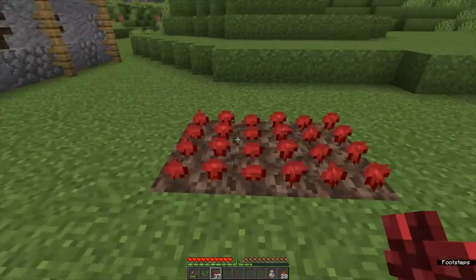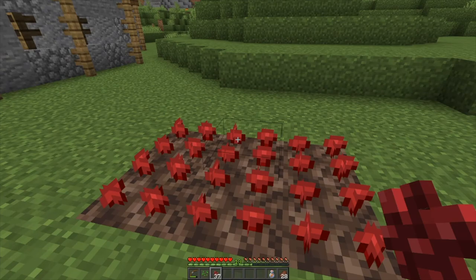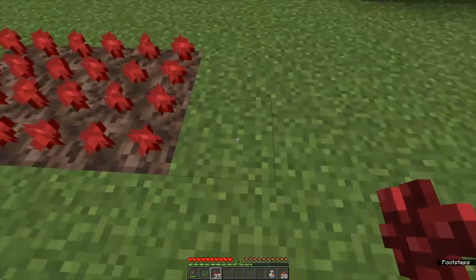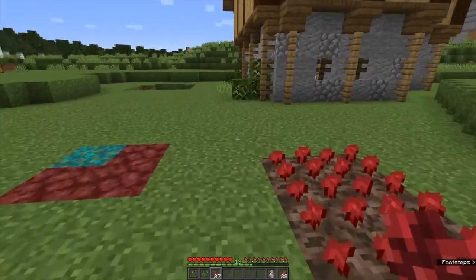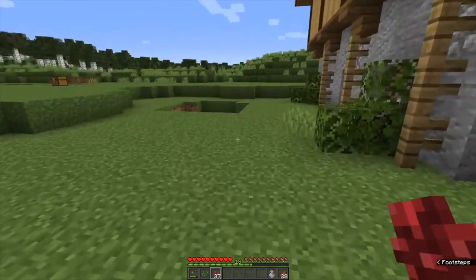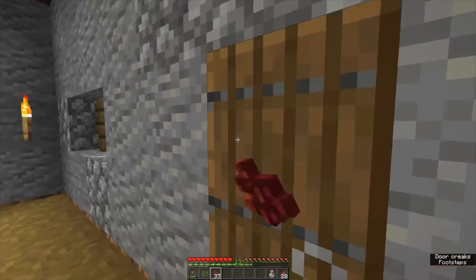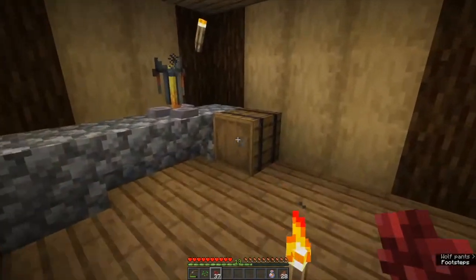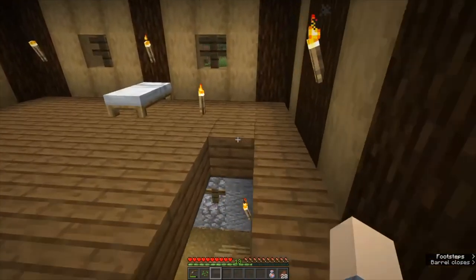Plant on soul sand and wait till fully mature — fully mature is age five for the best harvest, and you cannot bone meal these. I'm going to extend this patch out in the future, probably another six soul sand to make it a six-by-two for a dozen plants, which should be enough for all my potion brewing needs. The most commonly used potion I'd use is splash potion of weakness, which does not require nether wart, but it does take gunpowder, which means having a creeper farm is going to be super critical.